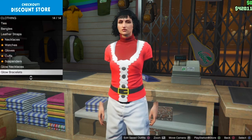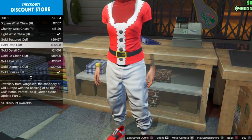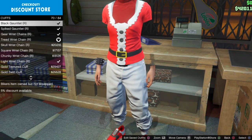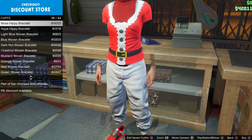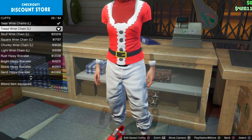Then go to the clothing store and add some accessories. For the cuffs, you can select the wrist chain cuffs — should be number 73 for the right arm. Select it for both right and left arm. For the left arm, it should be number 29. Select those.